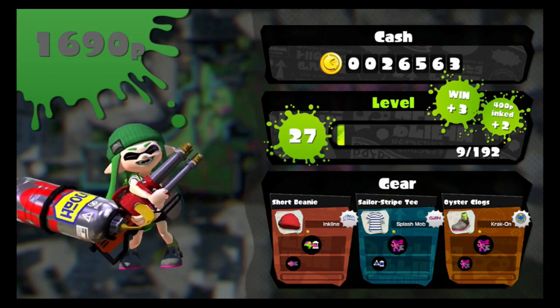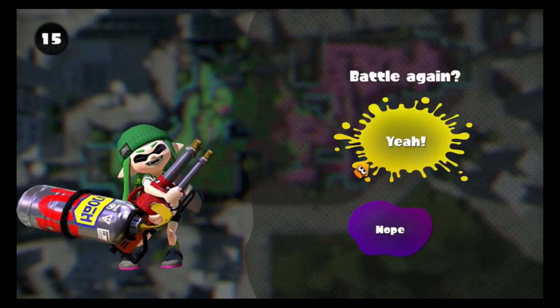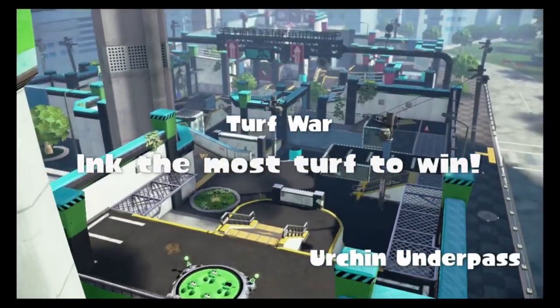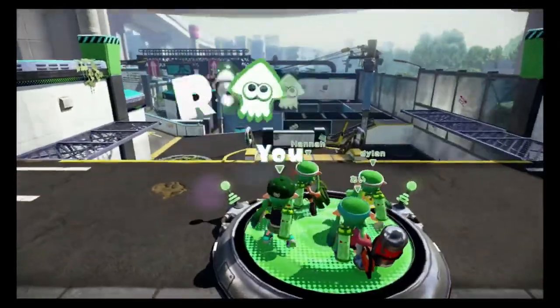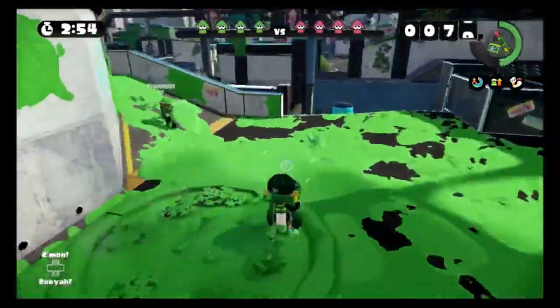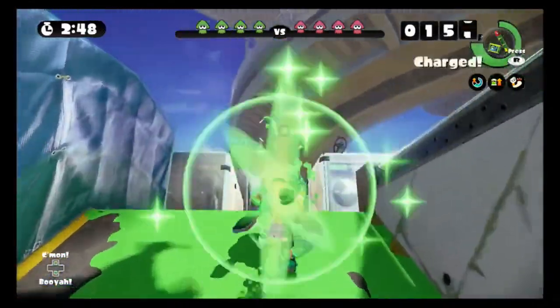I gotta calm down. The Wasabi Splattershot is up first. We got the Wasabi Splattershot — ink strike, which is the best special, you cannot convince me otherwise, and splat bomb. So it's like the in-zap but with a Splattershot Pro.